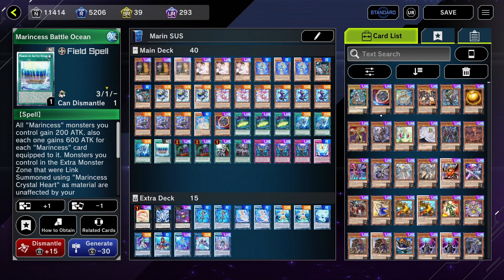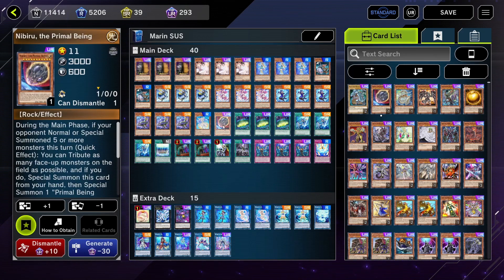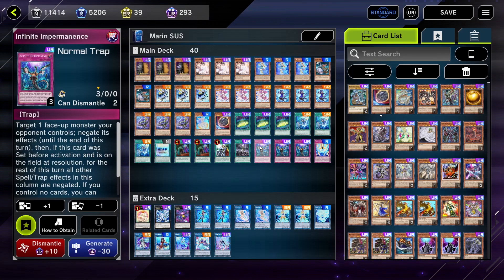Although we can combo pretty easily, we are also pretty heavy on hand traps to stop our opponents as well. Three Maxx C, three Ash Blossom, a Nibiru, and three Infinite Impermanence are pretty classic.